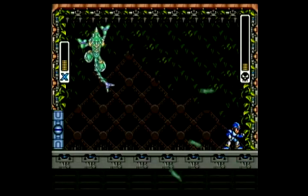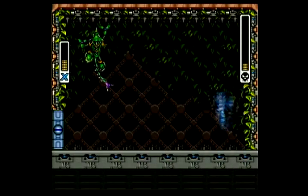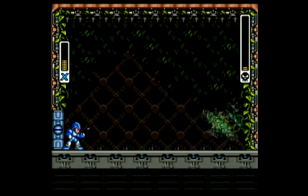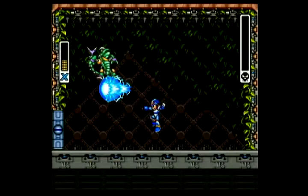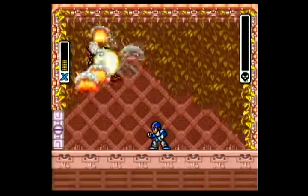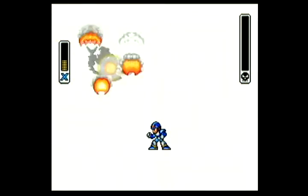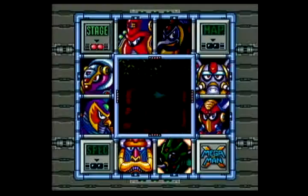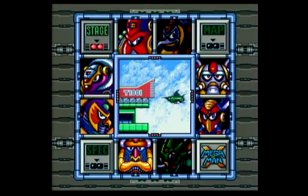Just about here we should be able to get this. Two more charged shots. There we go. For the most part from here, I'll continue on with the weakness pattern using this guy's weapon. It helps you cut down on the backtracking necessary later on, and the armor is always nice to have. So we'll head over to Storm Eagle now — the air stage.